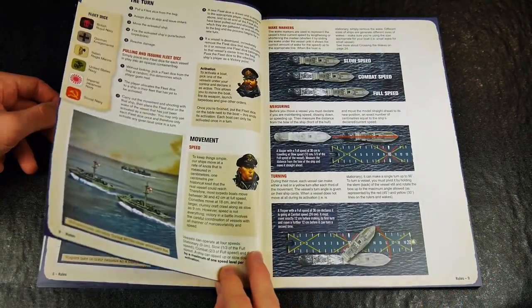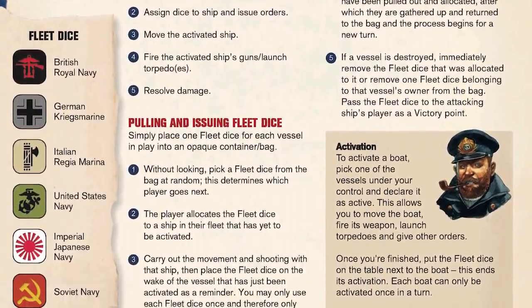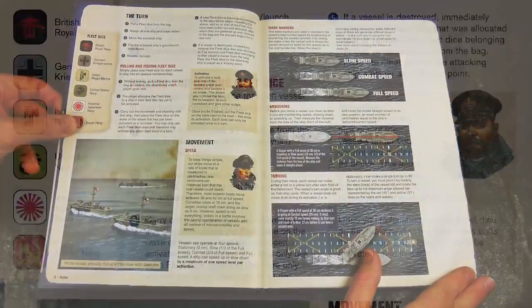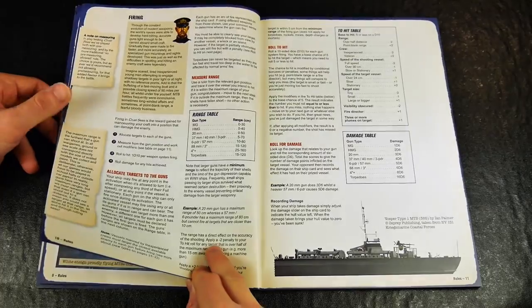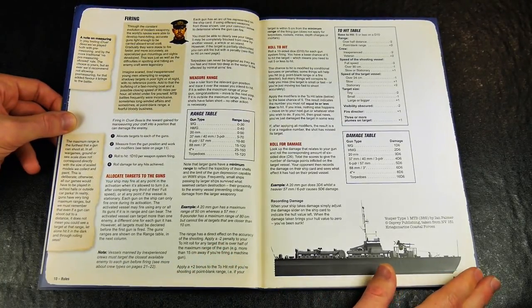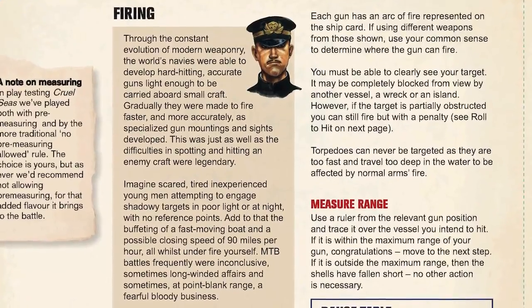The turn uses a blind draw system used with great effect in Warlord's Bolt Action World War 2 game, with one dice per token per vessel being placed in an opaque container. Firing is affected by the range, speed of a vessel, skill of a crew and various other factors.